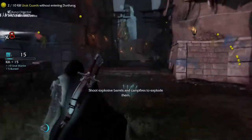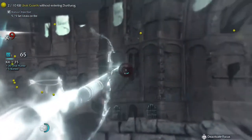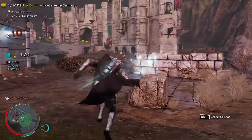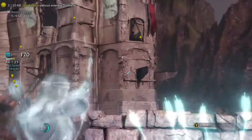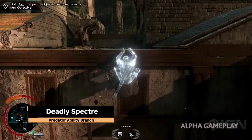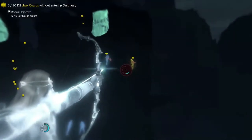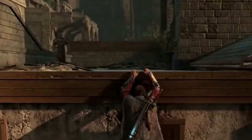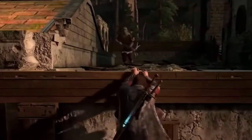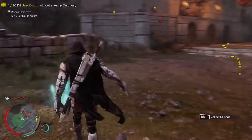Transitioning back to my normal voice. As I promised from the previous episode, we're going to be talking about yet another Predator skill branch. There is an unlock called the Deadly Spectre, and the Deadly Spectre is something we've never seen before in Shadow of Mordor. However, what is similar is how Talion can lure enemies - that's about where the similarities end. It does use the game mechanic of luring enemies, and then that's where similarities end.